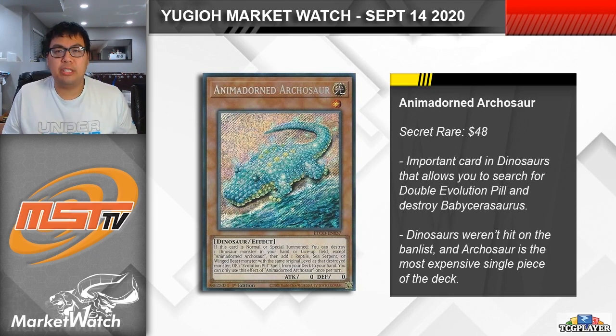Animadorned Archosaur is a card that I just talked about last week, and unfortunately I was definitely wrong about dinos. I thought it was pretty inevitable that dinosaurs were going to be hit on the list — if not by hitting Oviraptor, then by hitting something like Miscellaneasaurus. So I thought for sure the safest thing to do was to sell off the Archosaur before it tanked in price. However, as we now know, dinosaurs made it through the banlist entirely untouched, and as a result, Archosaur has jumped back up to almost the $50 mark. This is obviously a key card in dinos, allowing you to pop the Baby Sarasaurus to search for a copy of Double Evolution Pill. Without any hits, dinosaurs definitely are looking like they have the potential to be a top tier deck this format, and Archosaur is one of the few expensive cards in the strategy. I think it's largely going to depend on when we're able to see some sort of tournament results, where we can see if dinosaurs really are a legitimate threat with all of the new cards that exist in the game right now, or if their victory at the Remote Duel Invitational was just a one-time thing.